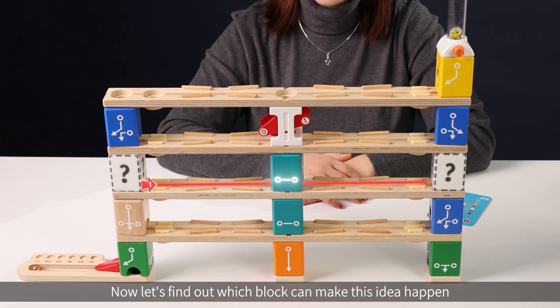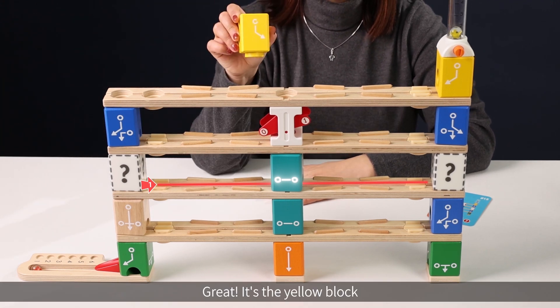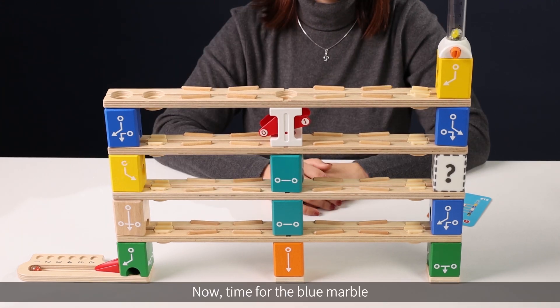Now let's find out which block can make this idea happen. It's the yellow block. Now, time for the blue marble.